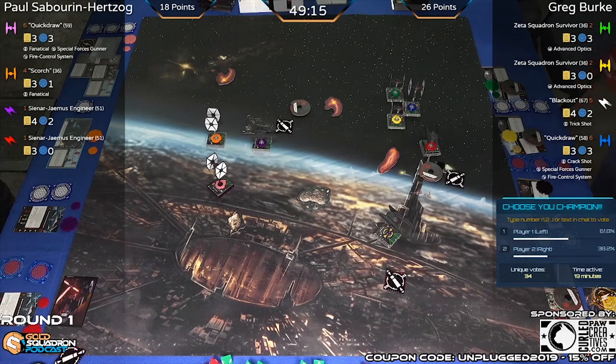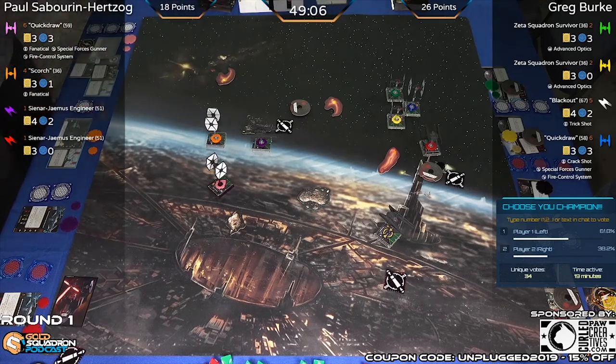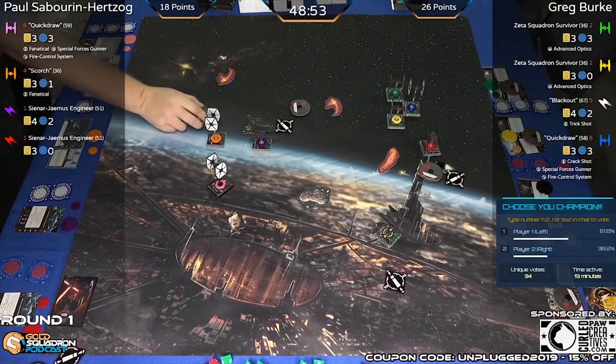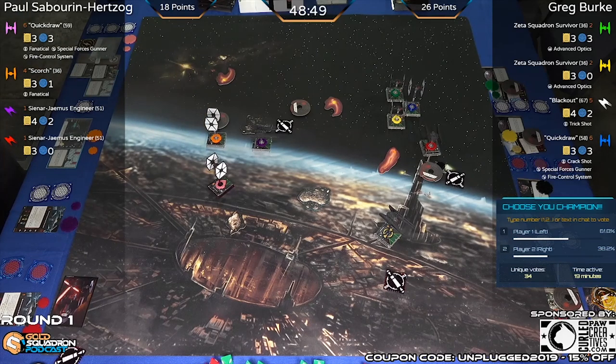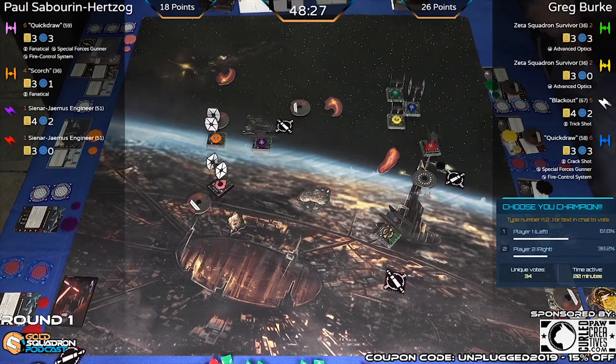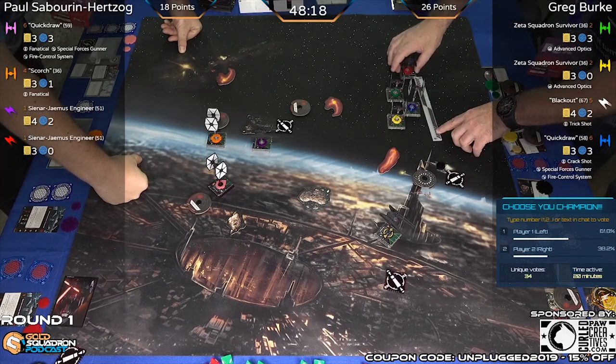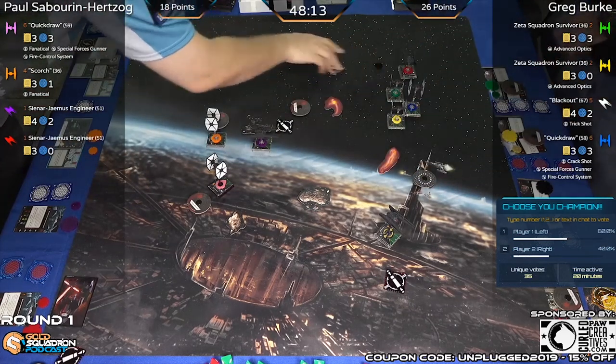Player count for this event — just confirmed — 96 X-Wing players here at the Philadelphia System Open. Thank you to Yeti Gaming for getting us all set up here. Super excited to be working with them this season at the system open. Sinar Engineer flips that dial: five straight, getting out of town. He's got the maneuverability to reset as needed because he's so fast, but he's got to watch out for those two-dice guns out the back.